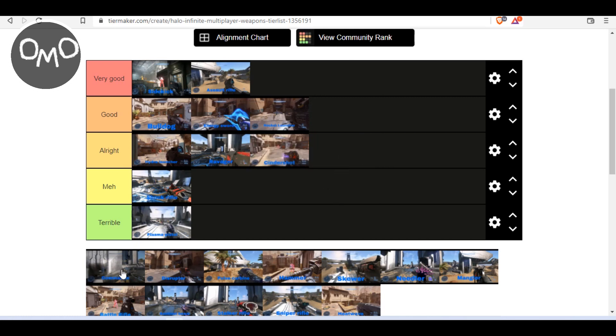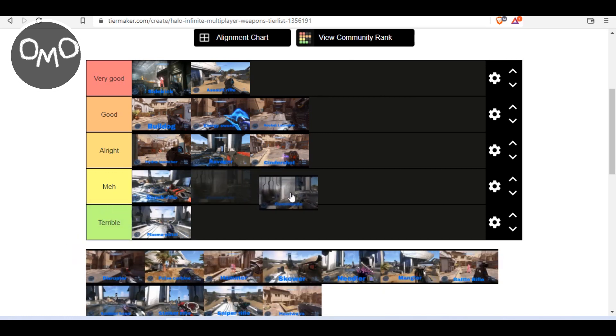Now we have the Commando. I know a lot of people have problems with the Commando, but I myself am actually pretty good at using it — I've even made a video on how to use it better. For me personally it will have to go in good. Whilst it does have high recoil, which would bump it down from very good to good, it at least does really good damage. If you can aim well with it and keep the Commando targeted on an enemy, you'll find yourself having a heyday with kills. It's pretty fun to use.